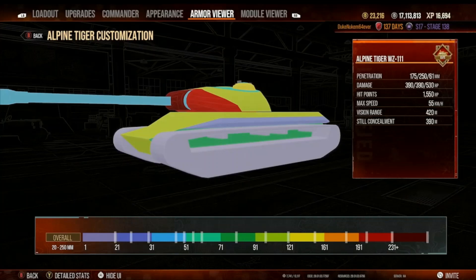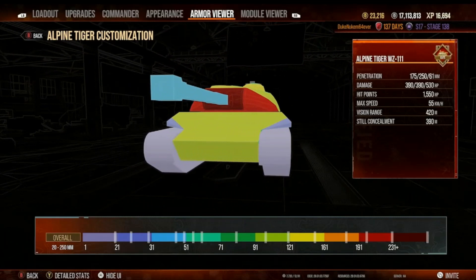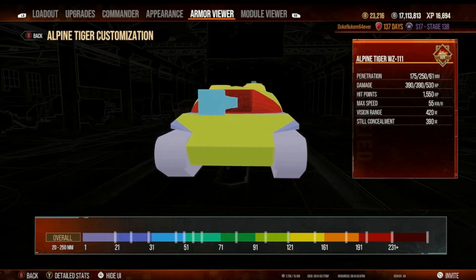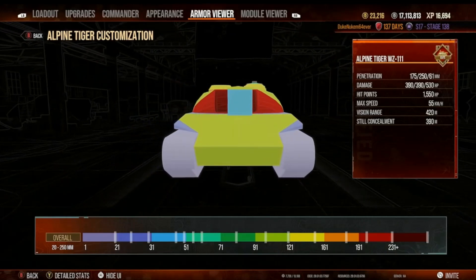If you're rolling by some rocks that can protect your tracks on the left or right side and you rotate that turret, that opponent is going to have a hard time penetrating your tank. So to the best of my ability, I'm thinking the Alpine Tiger on an open field is better, but I am not the best expert in medium and heavy tank combat — I'm pretty good but still learning.